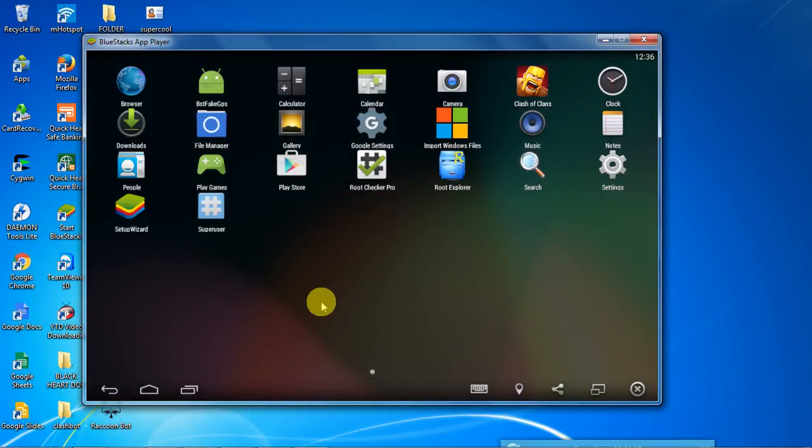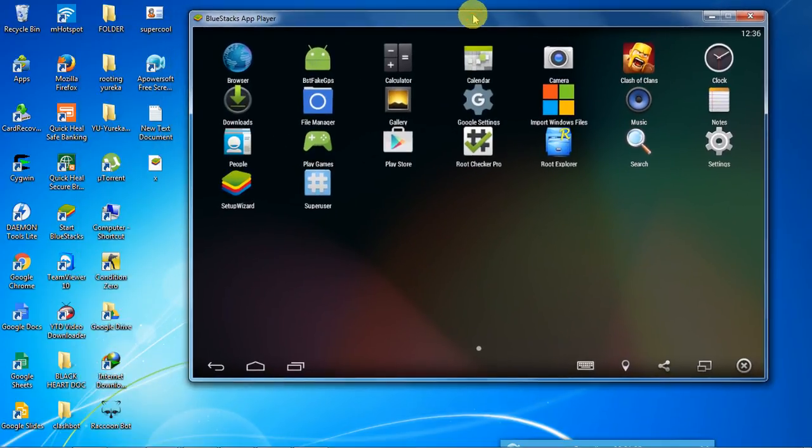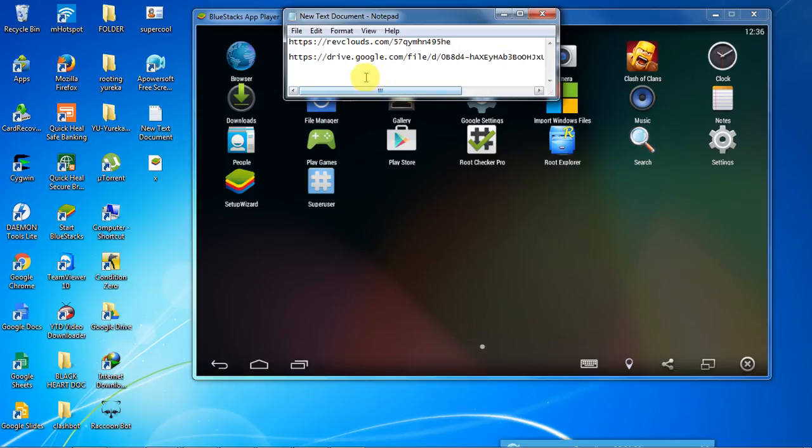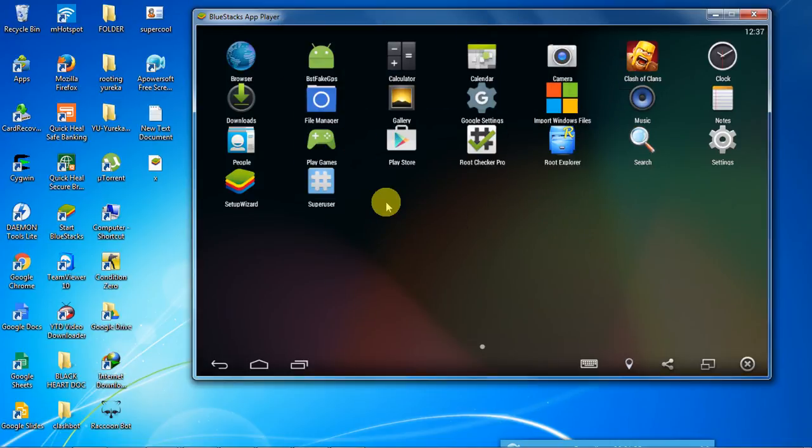You have already completed 99% of your work. Just 1% of your work is remaining — installing X Mode. If you want to install X Mode, just copy and paste the link I have given in the description. This is the link of my Google Drive, so you don't have to deal with any service or anything. Just copy this link from the description.